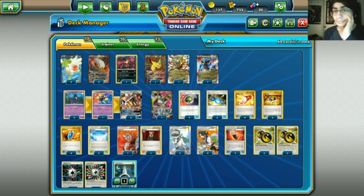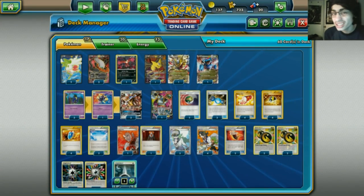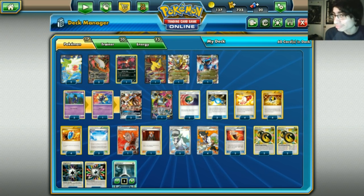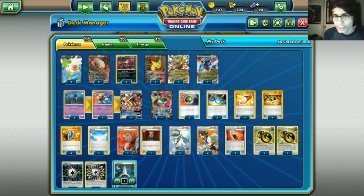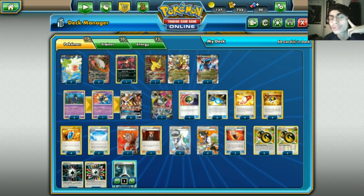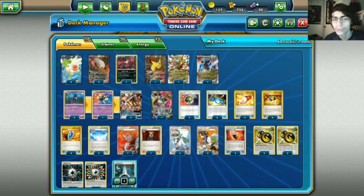Solgaleo also has Sunsteel Strike, which could be a decent attack — just 230 damage, which most things won't survive. The only things that won't get knocked out are other GXs with big HP like Decidueye, other Solgaleos, and Wailord. So most of the time you're just destroying everything with Sunsteel Strike. Not only are you running Rainbow Energy for Soulburst, you also have that Sunsteel Strike option. The goal is Soulburst GX, get a ton of energy in play — mainly Double Dragons — and then go to town.